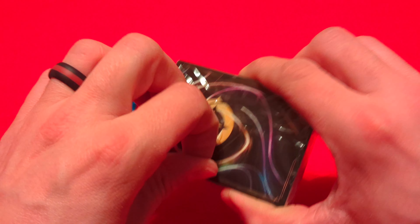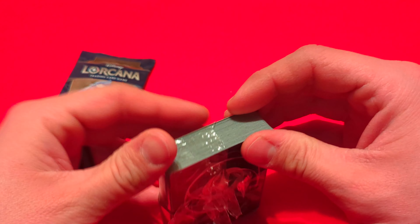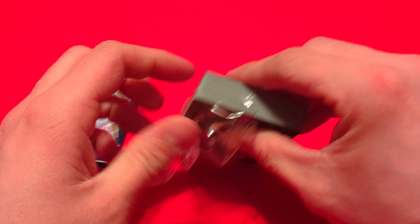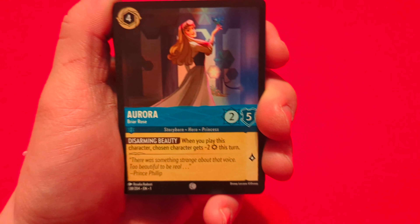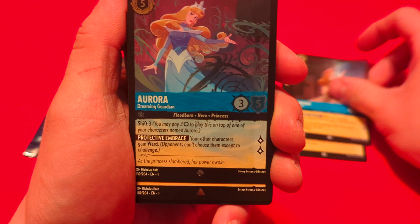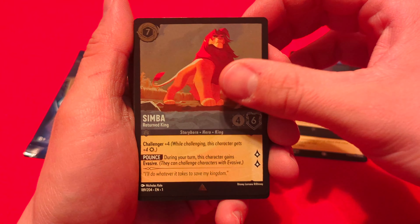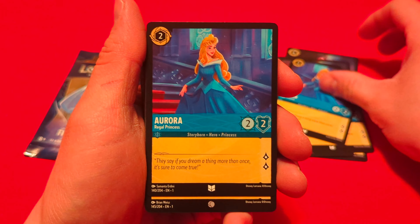The pull tab is right there. Let's break this deck out of its seal. Alright, we've got Aurora — Aurora — Aurora. We have our Aurora Dreaming Guardian and our Simba Returned King. Some more Aurora, so this deck will have a lot of Auroras in it.